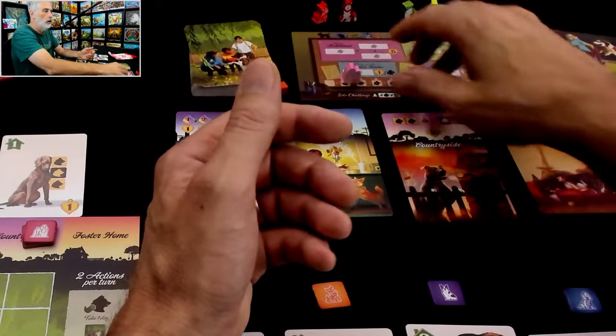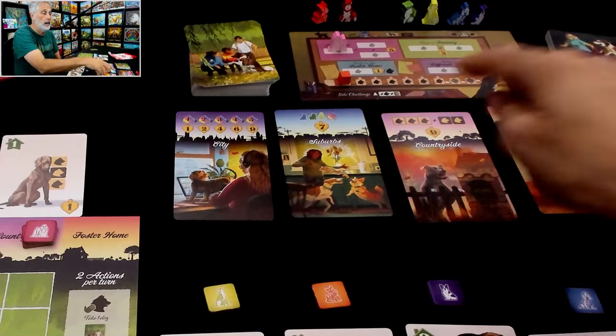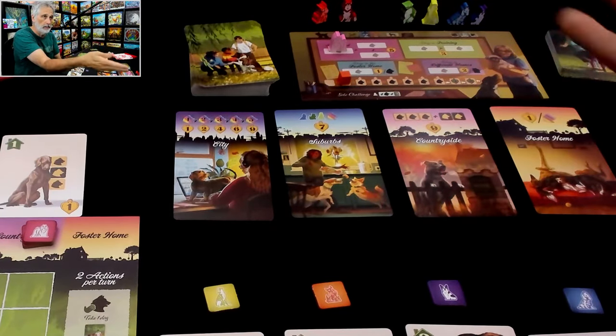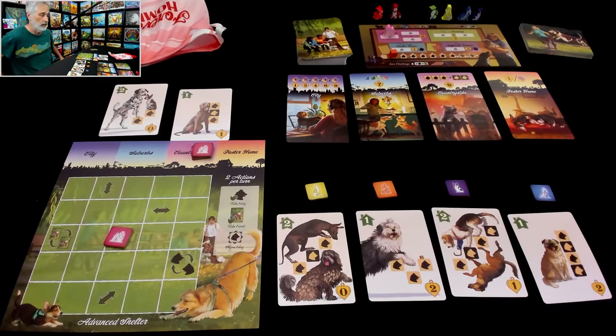I'm feeling like I've already rehomed some of these. Let's keep on pushing the agenda of rehoming them and make sure I rehome them more than I do some other breeds of dogs. Okay, so that was the end of the first round. And remember, in a multiplayer game, none of this stuff happens. You're playing until somebody has done seven trainings, and all of the scoring for all the breeds has already been randomly assigned as part of setup.